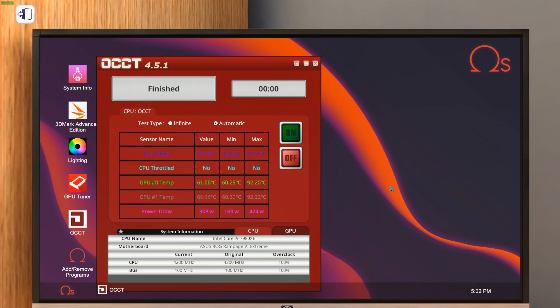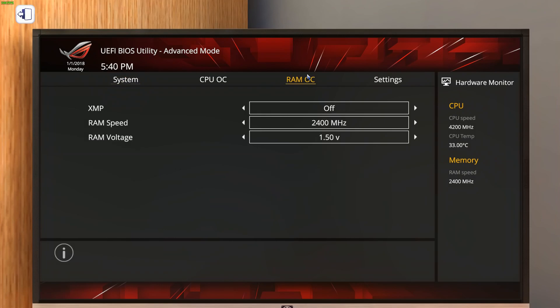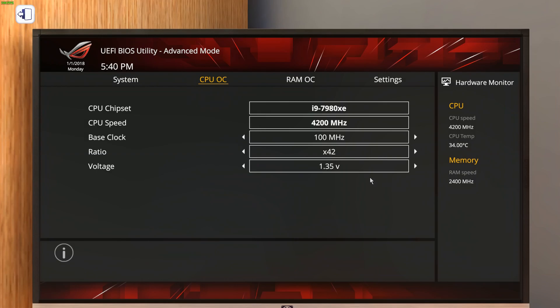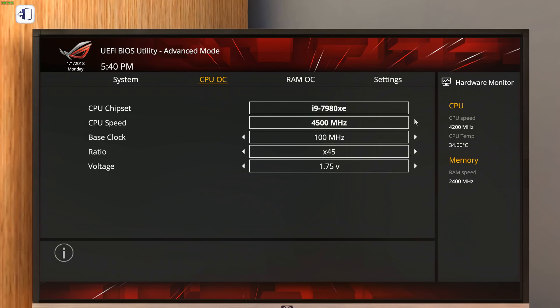Let's leave all our GPU settings as they are and then go figure out what our CPU maximum is. Let's load into the BIOS and head into RAM OC, turn our RAM voltage up so it's out of the way and we don't have to worry about it again. Then we'll go ahead and dial in 1.75 on the voltage for the CPU - you probably won't ever need that much but it's nice to have it there just in case. The first thing we need to do is find our CPU thermal limits. To do this we're going to dial in 4.5 GHz. For those that are curious, the CPU thermal limit is 100.5 degrees C.